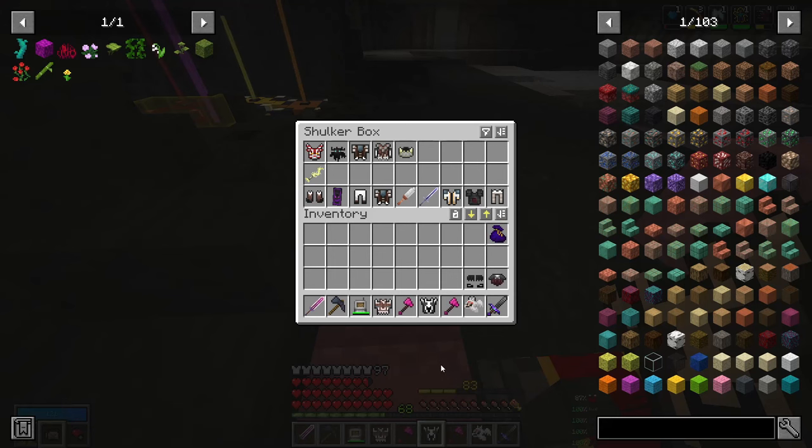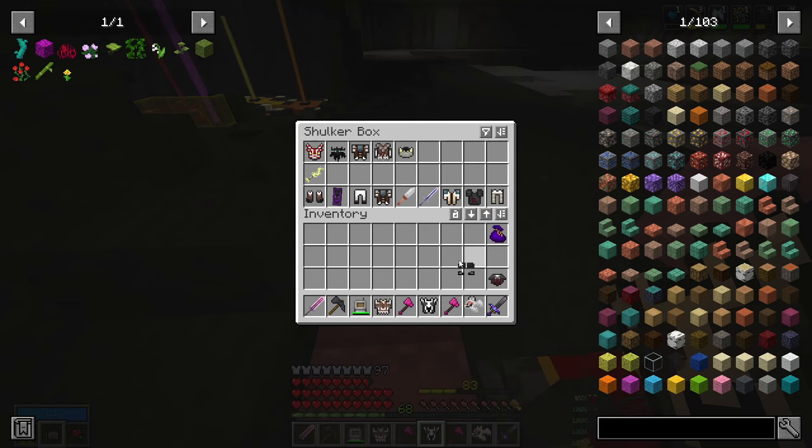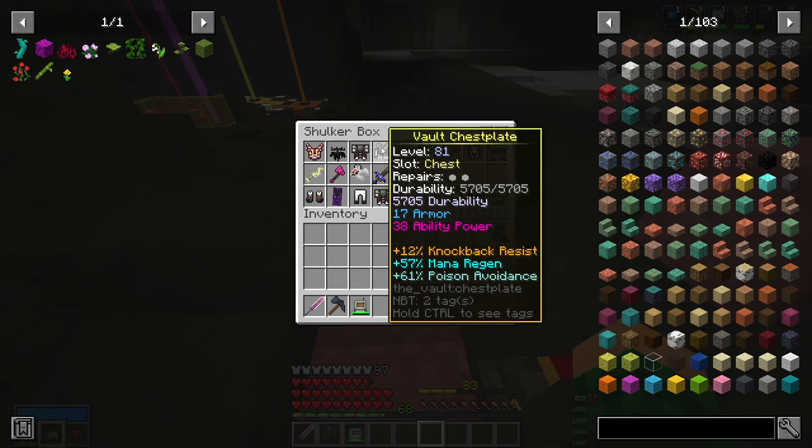I went through all the gear, and the biggest thing are these boots with 161% legendary mana regen - since we're using mana regen as a build, that is really cool to have. So I might try wearing those at level 93. The rest I'm just gonna toss in here and keep for later.